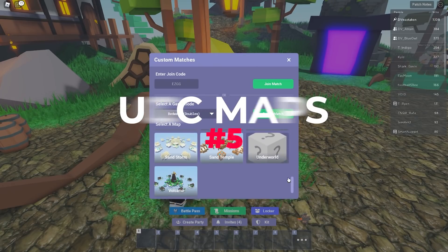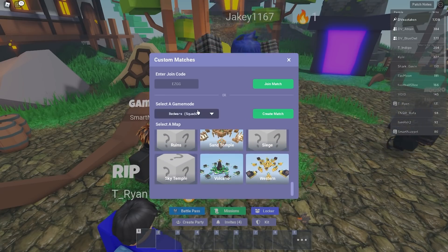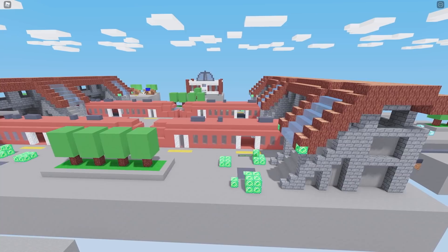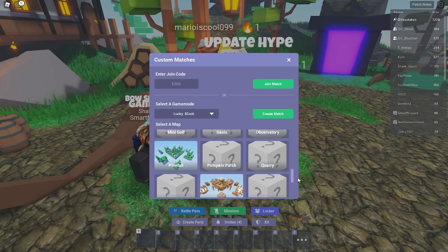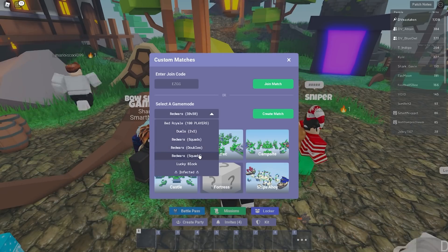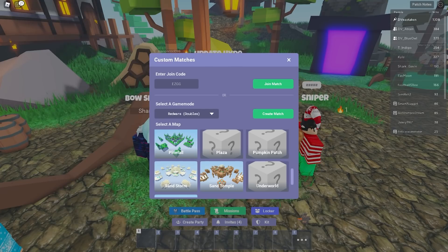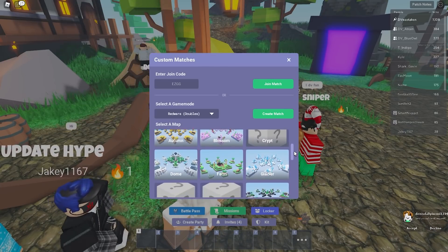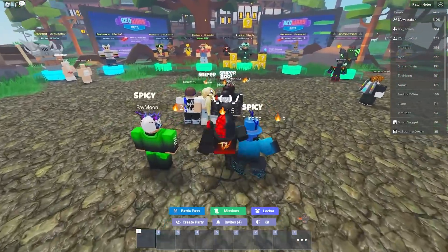Number 5 is UGC maps — user generated content. This means allowing players and map creators to submit maps for review and inclusion in BedWars itself. I know early on they wanted players to submit maps for consideration. We have so many maps currently that some never appear in rotation. It'd be really cool to have an automated process so the best builders in the community could get their maps into the game.